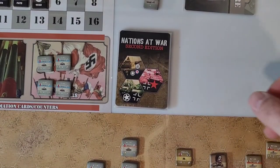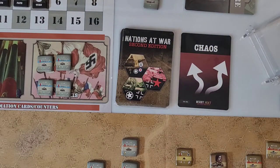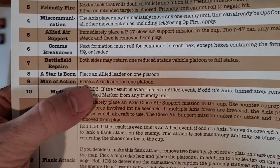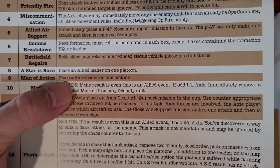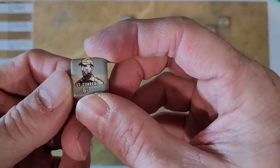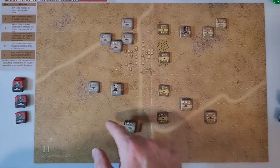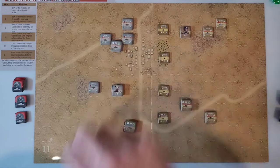Let's see what our first card is — Chaos, right, to start off. We have a nine on the chaos table, which is a Man of Action: place an Axis leader on one platoon. So we have Lieutenant Courier, and we're going to put him onto this platoon right here, so that will hopefully give them a little bit easier chance to restore or become undisrupted. We'll have to see how that goes.